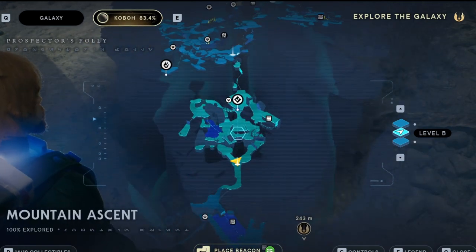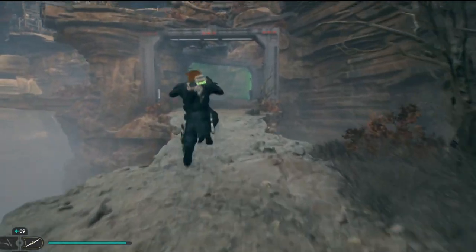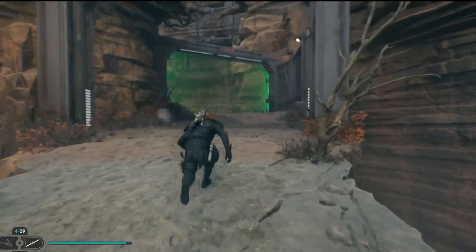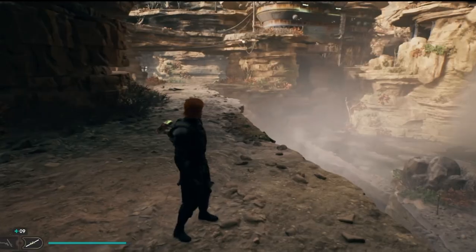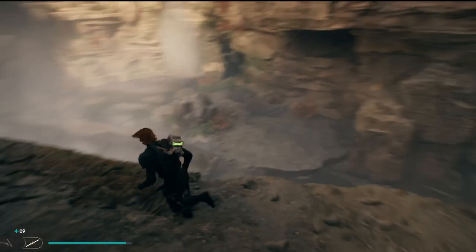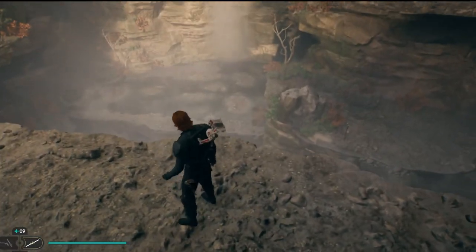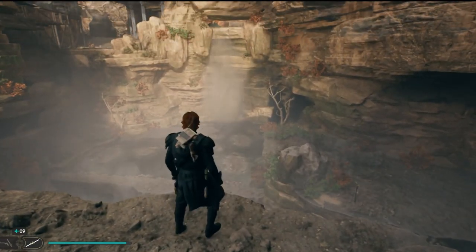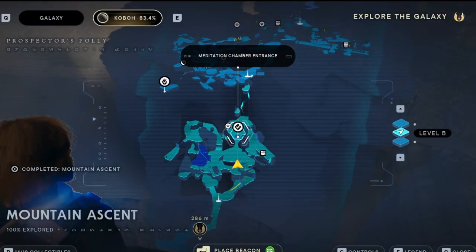I'm going to show you really quick how you get to it. Keep in mind, I found it completely by accident — only because I was exploring. You are going to need the Jump Dash ability for obvious reasons. Do not go down here, though you can go down if you want to explore. The back of that waterfall right there is a meditation chamber, as indicated on the map.